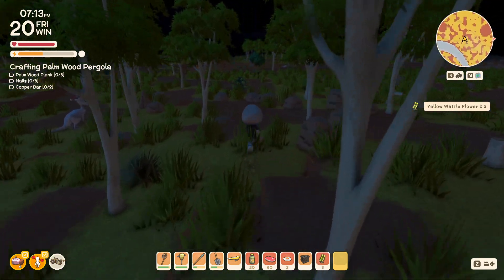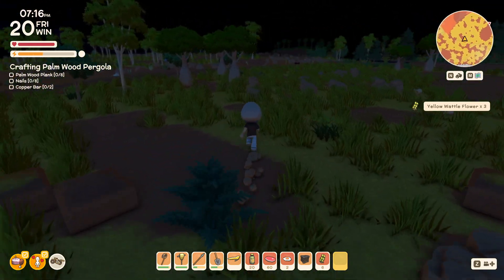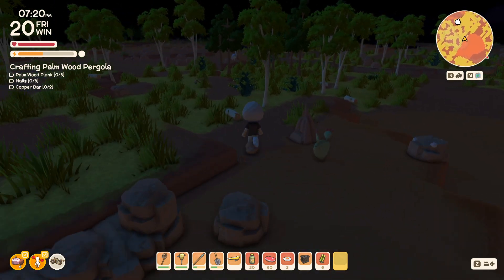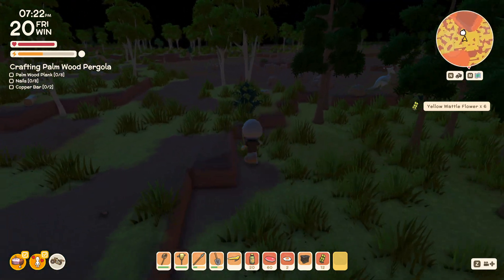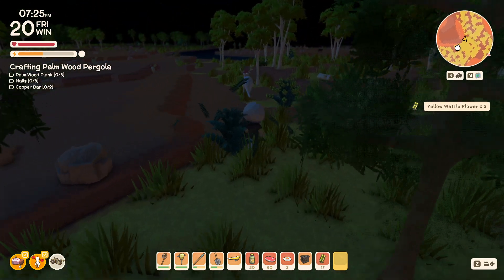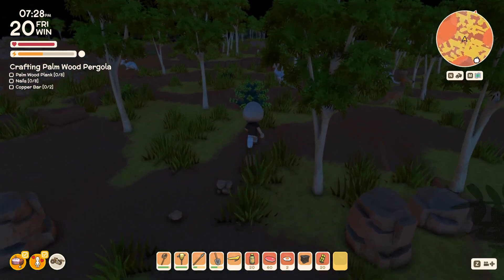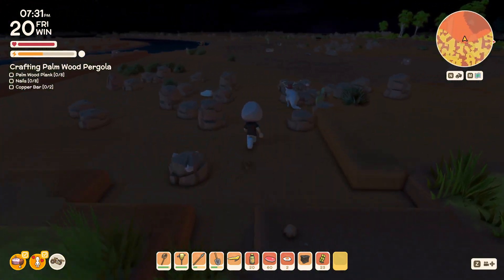Random story of the day: I have somebody on my Facebook who recently took a trip to Australia in real life. They posted some pictures and showed a bush they didn't know, saying it was everywhere. Somebody responded in the comments that it was a yellow wattle flower. It sort of looked like it does in the game — you could definitely tell the resemblance, and that James obviously modeled it off a real thing from where he lives.